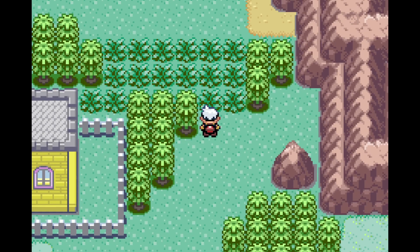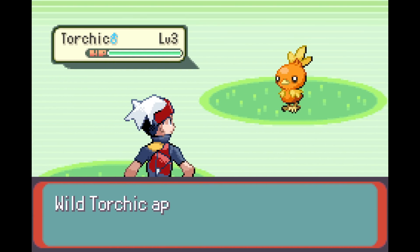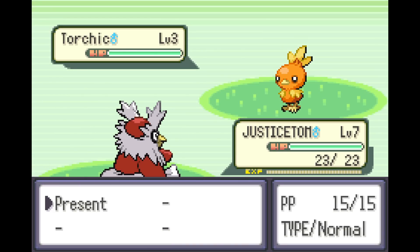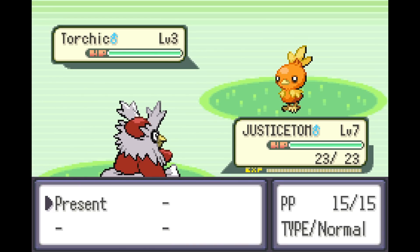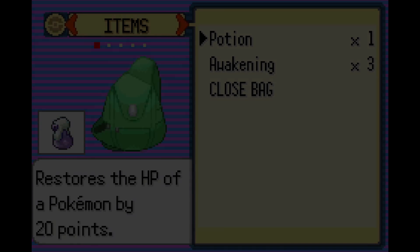We have like five Pokemon slots. Oh my — a Torchic! That would actually be really nice to have. Does Present do damage? I don't even know if it does. I can't remember what Present does. Checking: it does damage at random with a power of 40, 80, or 120, or it can heal the opponent.